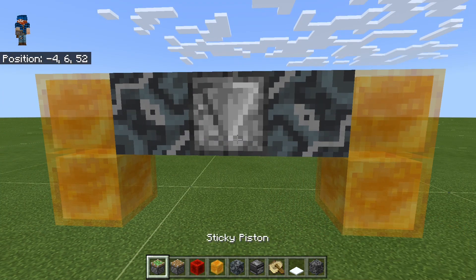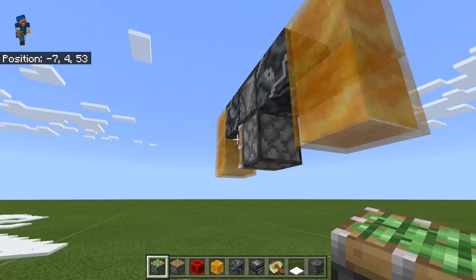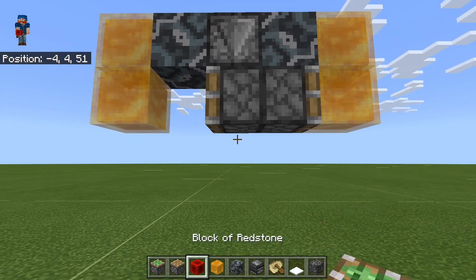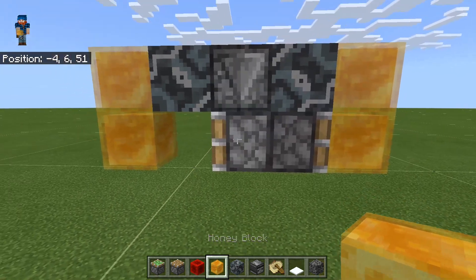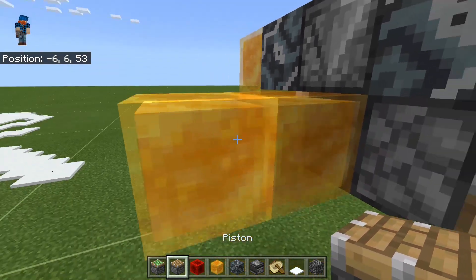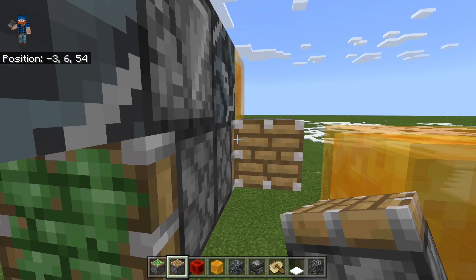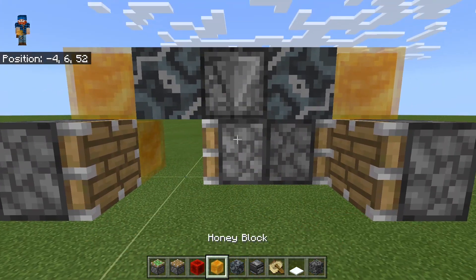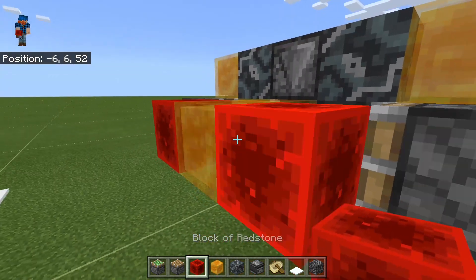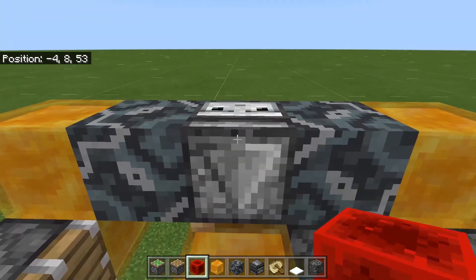Underneath the observer we're going to place our two sticky pistons — one directly under the observer facing outwards, and another one facing the other direction. Out from these pistons, we're going to go out two more blocks, place regular pistons on either side, go out two more blocks, and place redstone blocks. This is the core engine — our first core engine of the flyer.